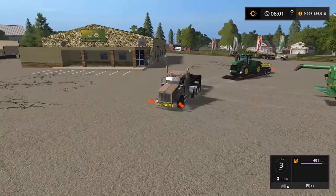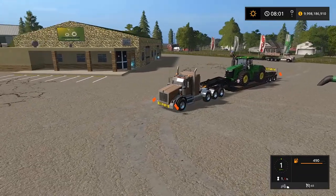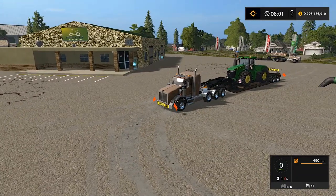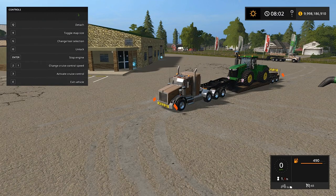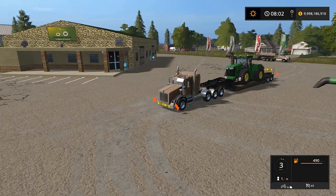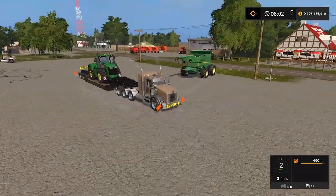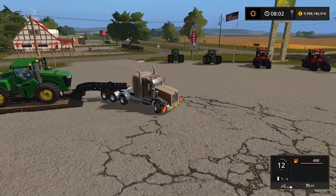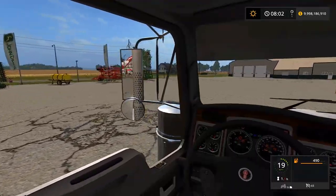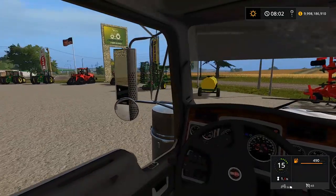We'll pull around here, hook her up, and then I need to get a different trailer. She's attached. Is this going to be too much? It's locked already. This is kind of a lot of weight. Why does it tip to the side, though? Kind of weird, but it's working. I'm going to pull our semi around here, get this ready to go, and then we got to go pick up a different low loader to haul this stuff.